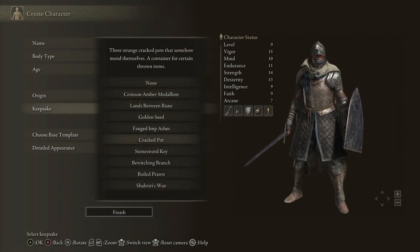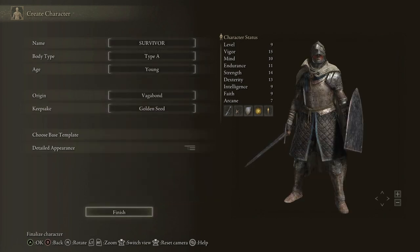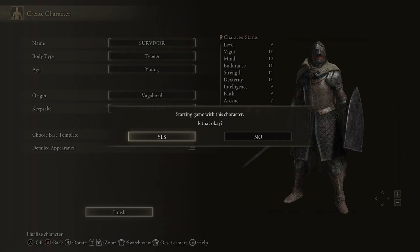For the keepsake, probably go with something simple and easy. The golden seed is a really good standard if you don't really know what else to pick. Honestly, there's nothing else worth picking, so we'll take that and start our little adventure here.